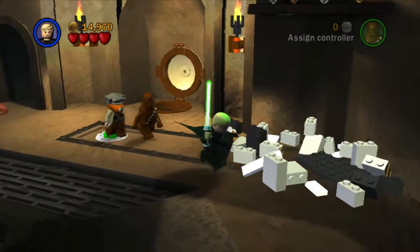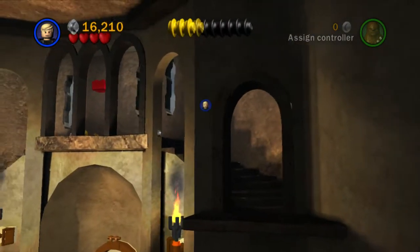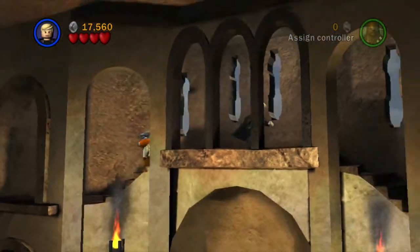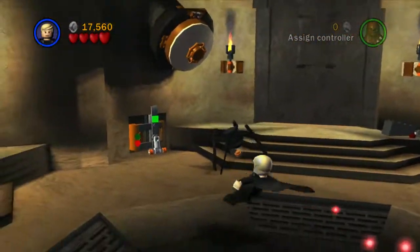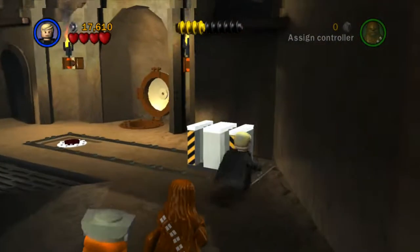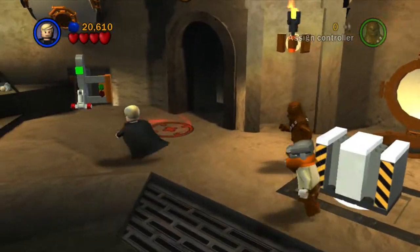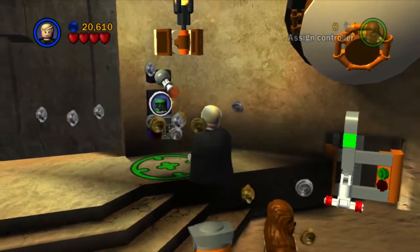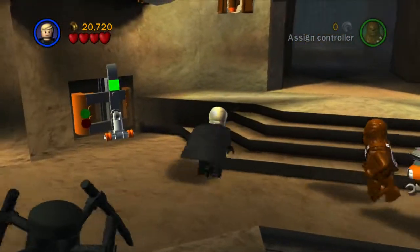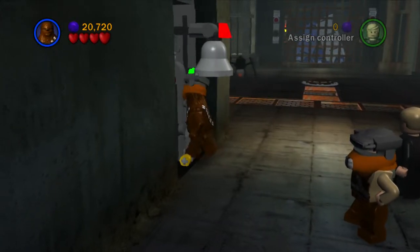We'll build this little panel, then jump up here on top and get this power brick — as I said, it's our first one for ages. I'm not sure how Leia managed to jump up that but apparently she did. Those droids aren't going to do anything to us. There's an R2D2 panel — let's push this onto the button, use the grapple point to get out, and there are some blue studs in there. This will give us our next area.